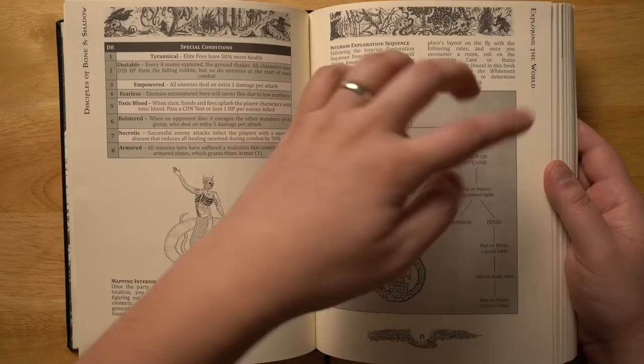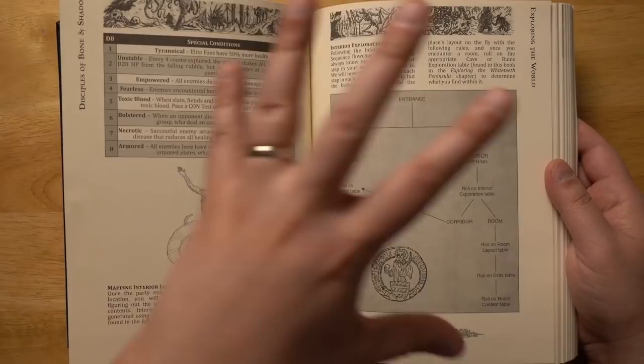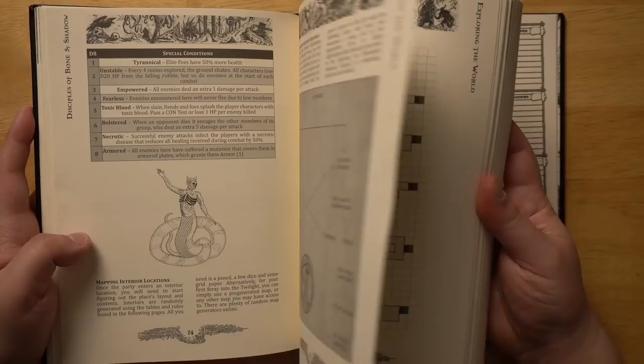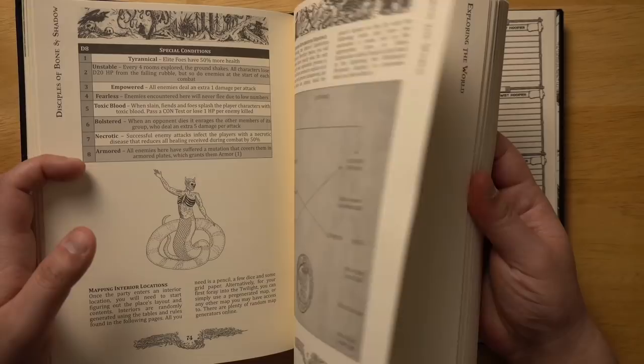There's a sequence for how you do interior explorations — kind of a flow chart. Through the entrance, you come across a corridor or a door opening, then you roll on the corridor table, roll on the exits table to see where you could go, any doors you come across, and what's on the inside of that room. There are tables for these, but they're actually in the back of the book. It would have been nice to have more page references — if it had what page to turn to, that would have been really cool.